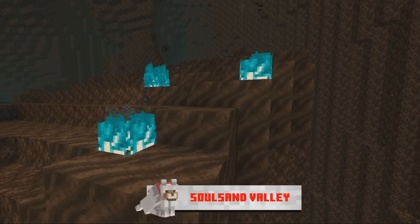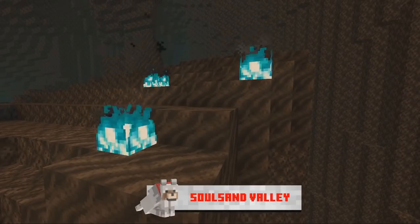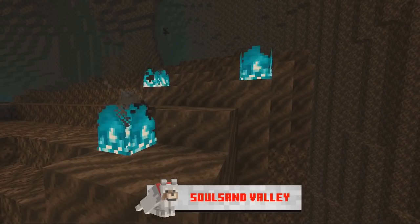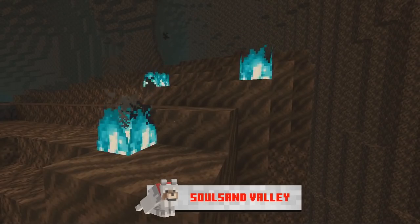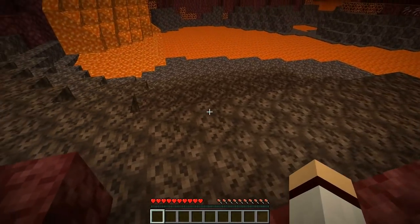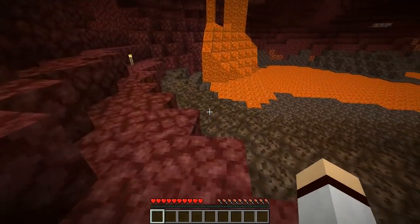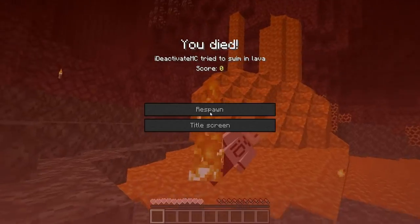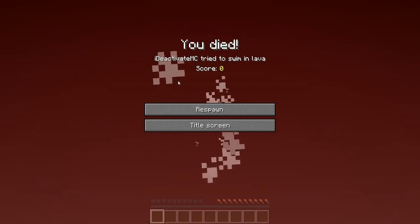Now let's talk about blue fire. To create blue fire, all you have to do is place regular fire on soul sand and it will automatically turn into blue fire as of 1.16. So they're changing how soul sand interacts with fire so that it automatically becomes blue fire, which is pretty cool.